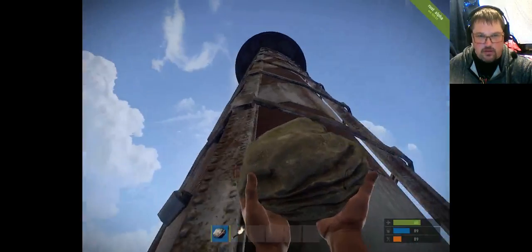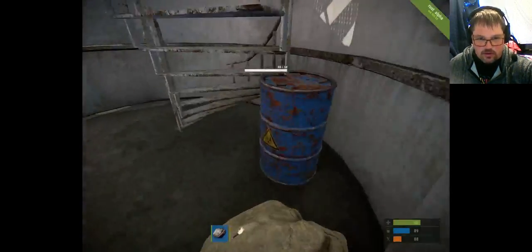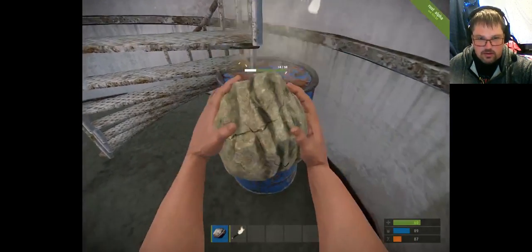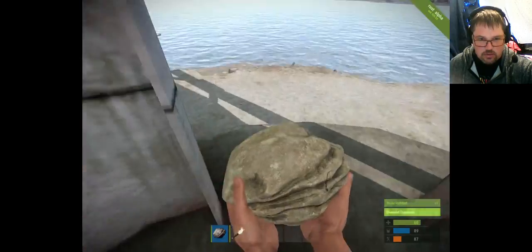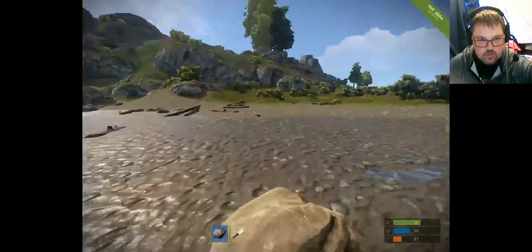There'll be structures around the game — naturally occurring structures — and around these structures you'll find tin cans. If you use your rock to bash these tin cans, you'll get useful items. You'll get things like a stone hatchet and a blueprint. The blueprints are very important and I'll show you why very shortly.